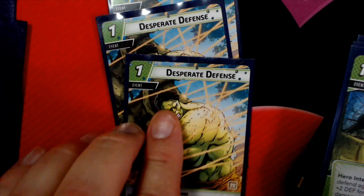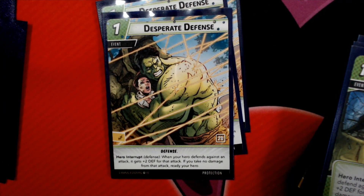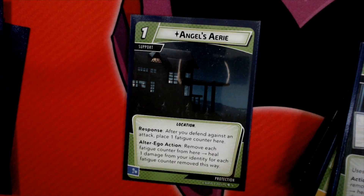We have 3 copies of Desperate Defense, which is a hero interrupt. When your hero defends against an attack, it gets plus 2 defense for that attack, and if you take no damage, you get to ready your hero. We also have 3 copies of Never Back Down. When you defend against an attack, you get plus 2 defense; if you take no damage, stun the attacking enemy. It doesn't work as nicely if the villain is stalwart or even steady, of course, but there you go.